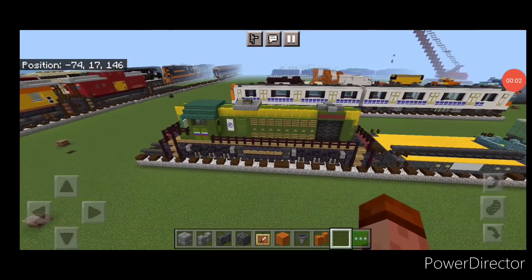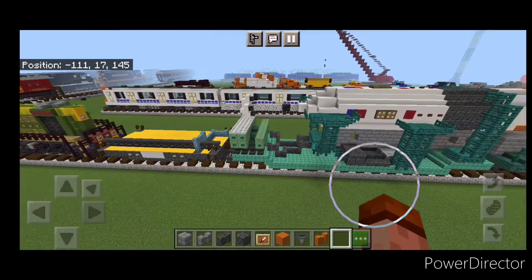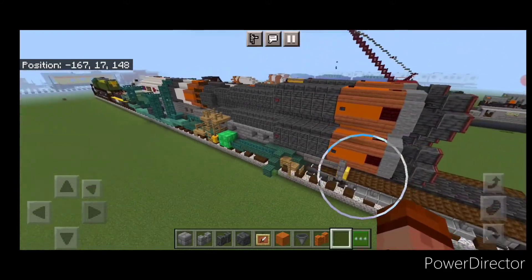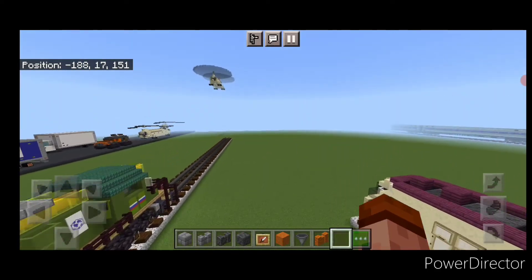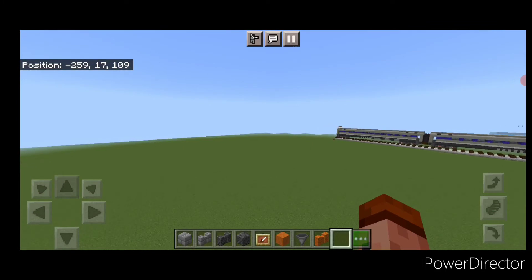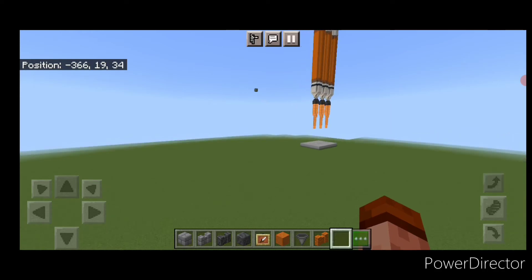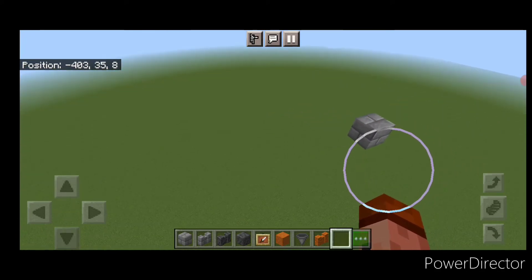We actually have done a Soyuz rocket before, but the last one was laying down horizontally on a transporter train and it turned out pretty good, so I wanted to do it in flight. Making it vertical in flight was much of a challenge — I had to change the entire design as I couldn't utilize stairs the way we did on the horizontal one. I already have a block up in the sky; you can make this as high as you want or just have it on the ground.